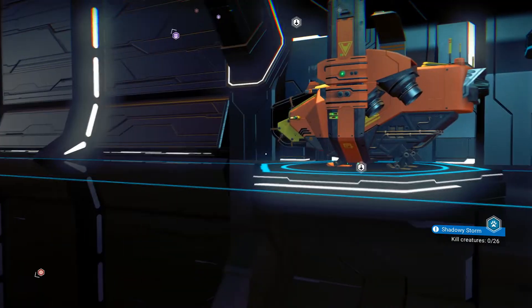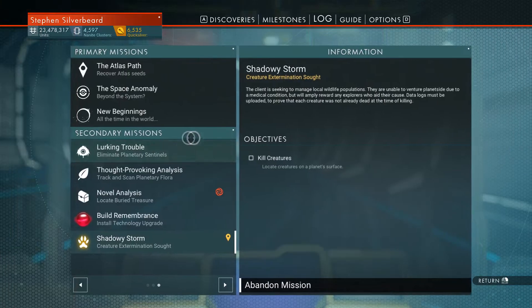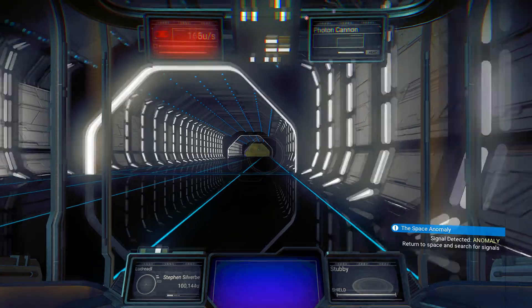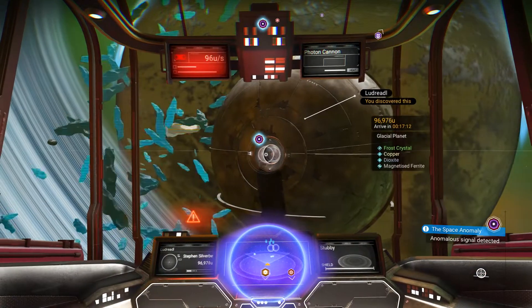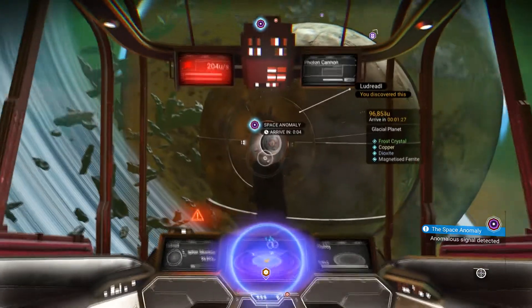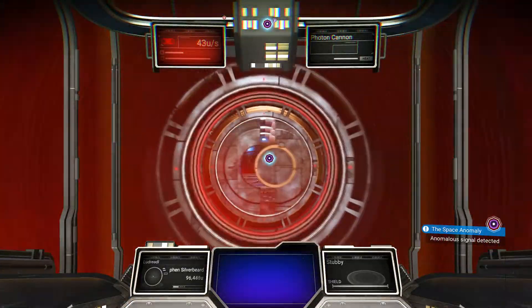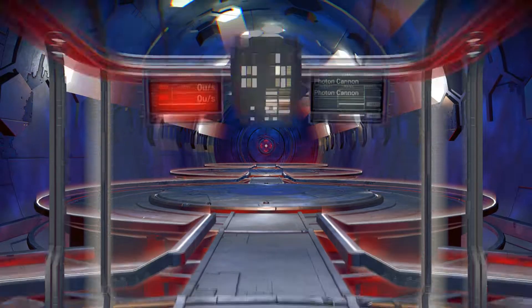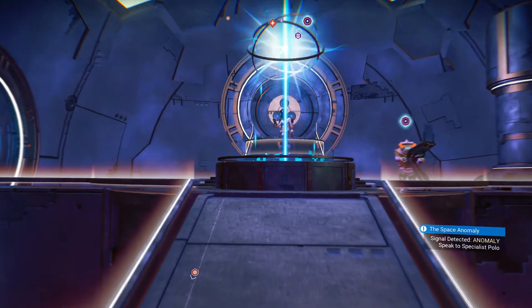That looks a bit like a crashed ship. I'm going to jump into the Stubby. Let's make sure that's active. Going out into space - throw out a scan, and here comes the space anomaly right in the face. I think they've made this a bit too easy - I'm sure you couldn't summon a space anomaly just like this before. Let's get in and see what's what. What I'm mainly interested in is to see if we got anything from that community mission.